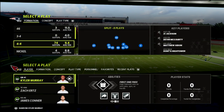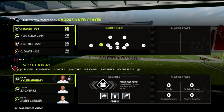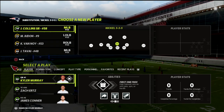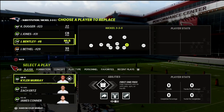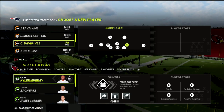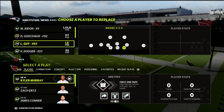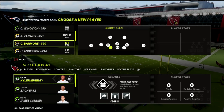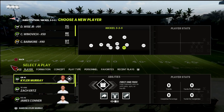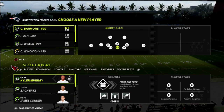In this Madden video, I'm going to be breaking down a rollout money route combination that you can utilize out of the Trips Tide formation in Madden 22. The beauty of this rollout is you're going to have great protection. It's really a way to recreate PA boot over, but I think it's a little bit better because of some of the unique motions and where it's going to put people on the field.